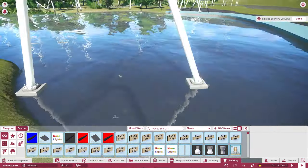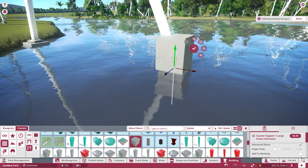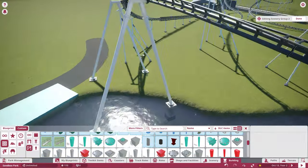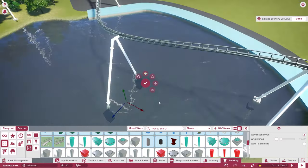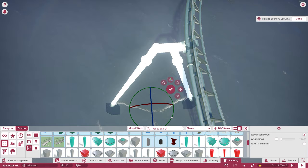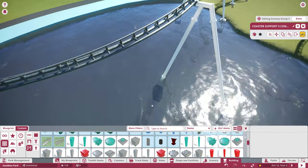We had a thunderstorm — it took out our router as well, so we were without internet for the rest of the day and the next day or so. We had to get a new router, and it zapped through the router, went through the ethernet cable, and killed the motherboard. I think it also zapped my power supply.